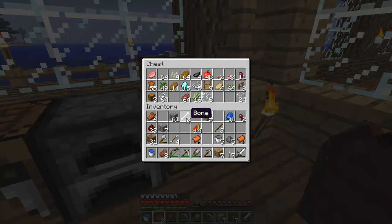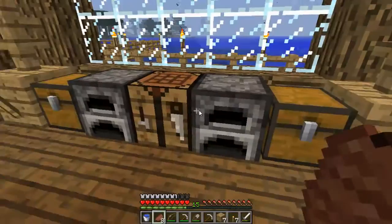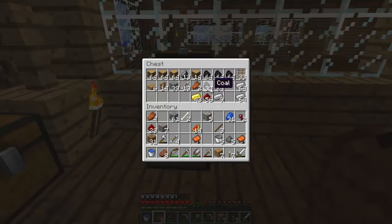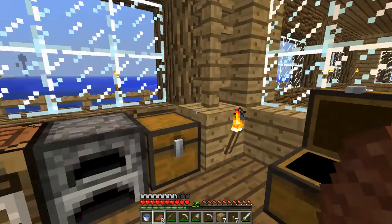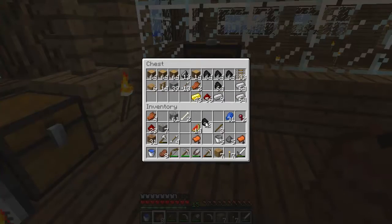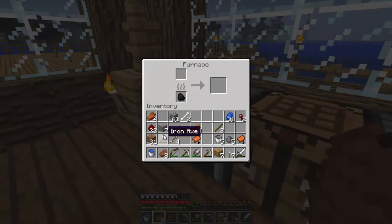String, bones - where do I put the bones? Half this stuff I don't even know where to put. But now I need one piece of coal - actually two pieces. Put that one on there with the iron.